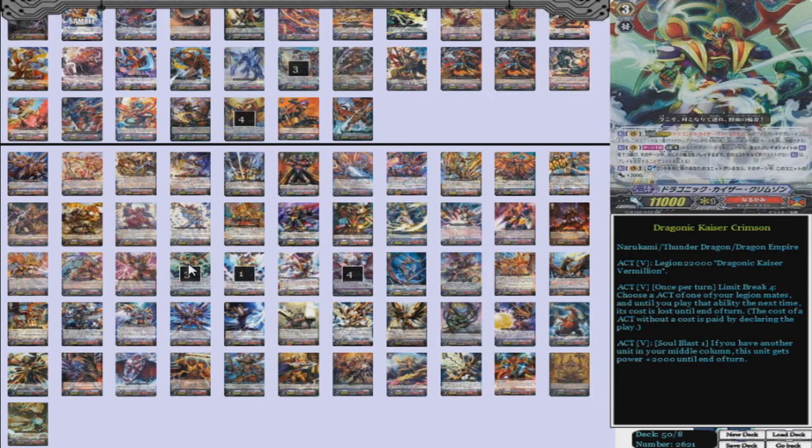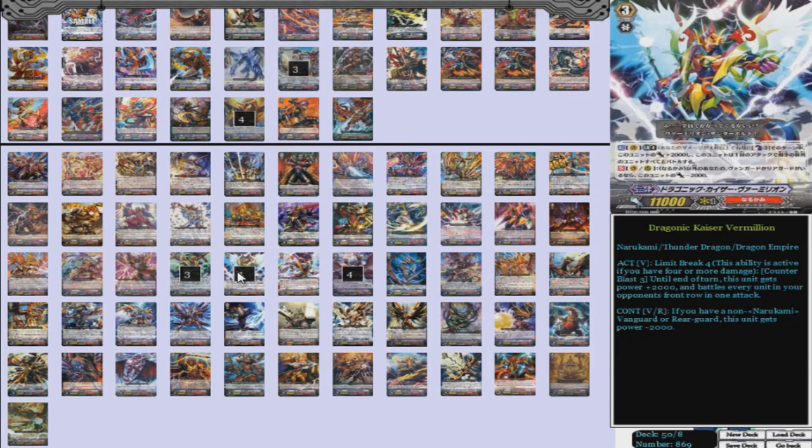There's another card that does something similar but it's one less and also 10k, so Crimson is definitely a lot better. You rarely Legion with him anyway — you'll run into Vanquisher as soon as you get Vanquisher. He's mostly stride fodder, but still a really good back of vanguard. And of course, that means we have to run one Dragonic Kaiser Vermillion as the Legion Mate for Crimson. You just need one for that rare scenario that you will actually Legion, since you normally stride.